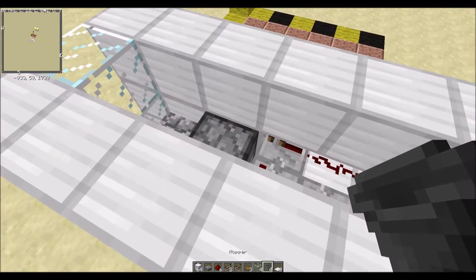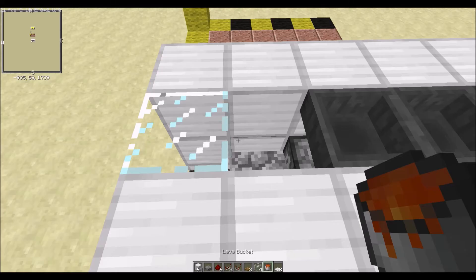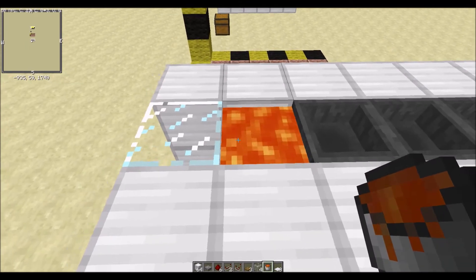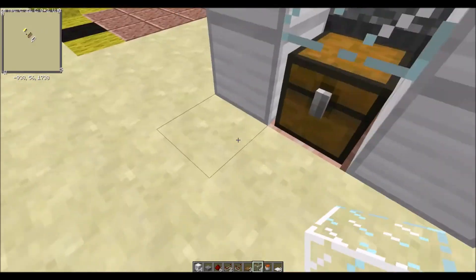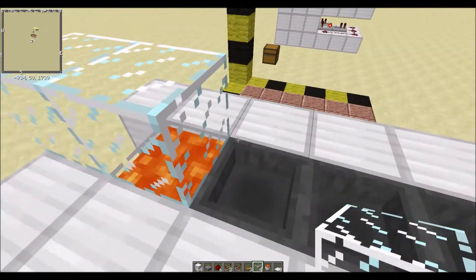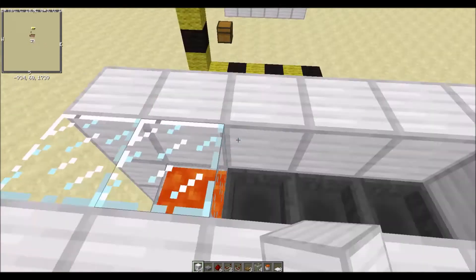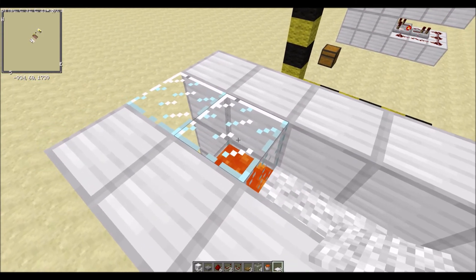Take your hoppers again, place one there, one there, and one there. Take your lava bucket and place it here. Place your lava bucket there. Then take your glass first — take your glass, place one there, place one there. Place one there. That's the last of your glass. That should be the last of your carpet.